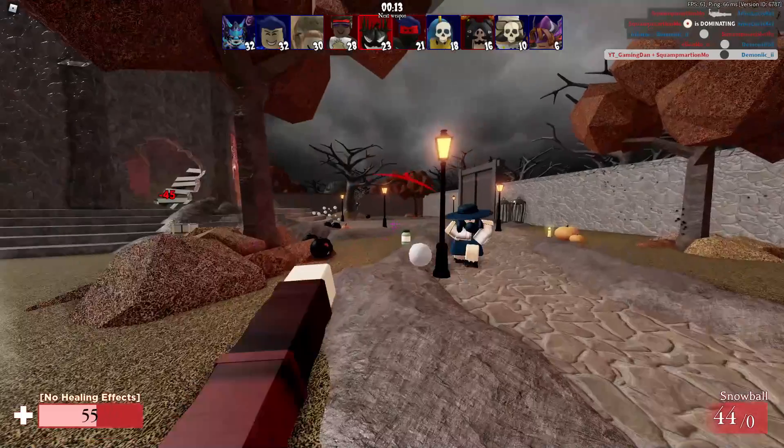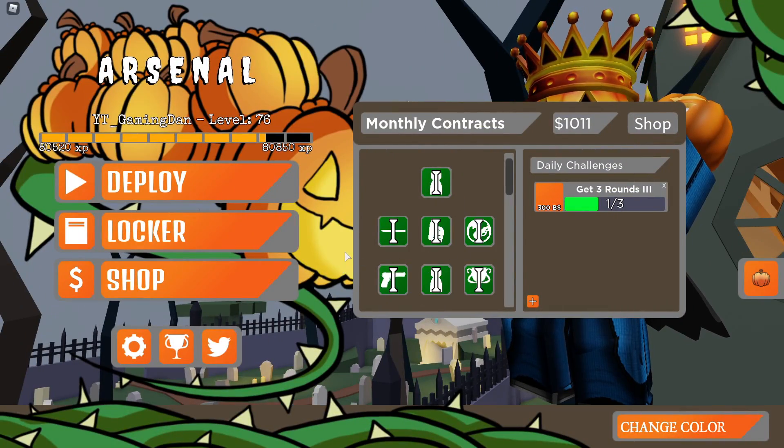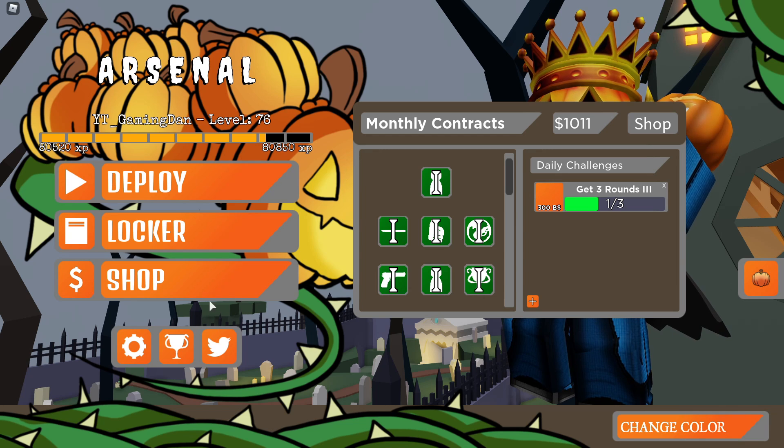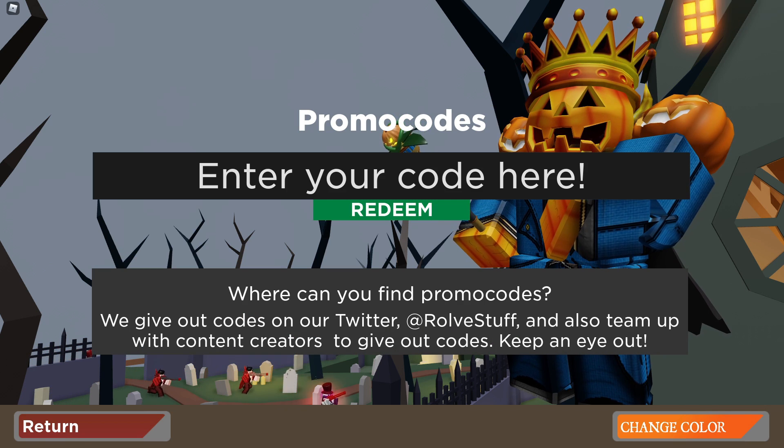Let's get into these codes now. If you don't know already, to claim codes in Arsenal, you want to go to the menu. If you are in a game, click M on your keyboard and you'll be brought back to the main screen. Click on the Twitter icon there, and the code menu will come up.